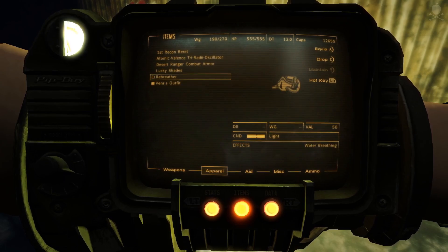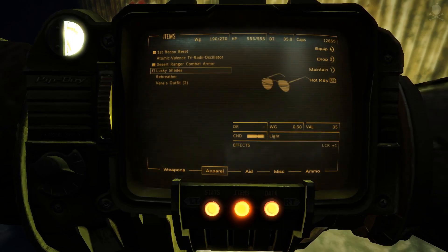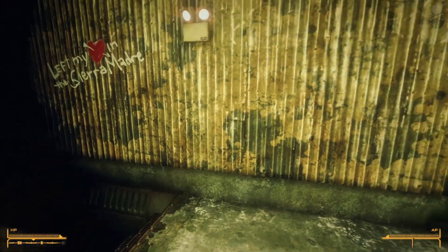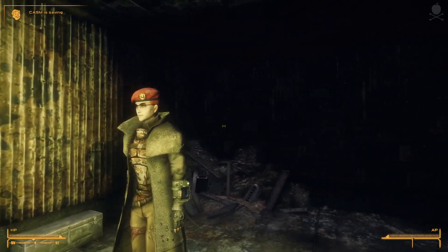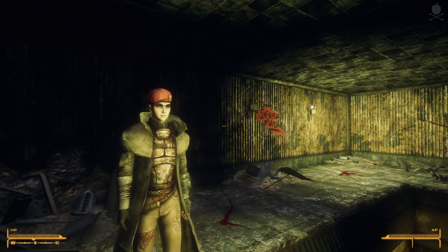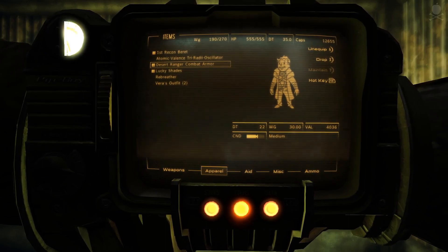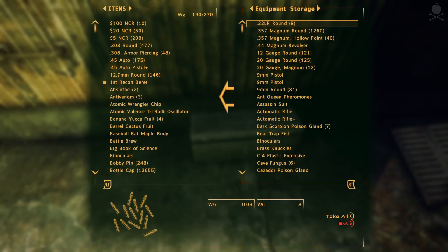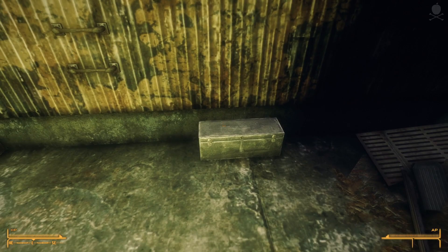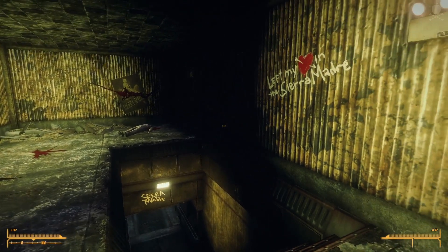On slot 8 we want a spread weapon. Test Ranger Combat Armor, beret, Lucky Shades — and we're ready for business. That feels good. Back home, back with our stuff. There's half a million caps' worth of stuff in there, all protected... in the middle of nowhere. Yeah, right.